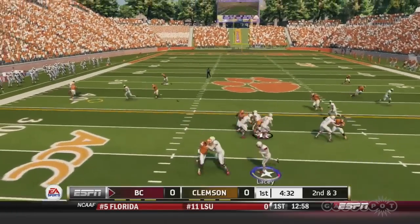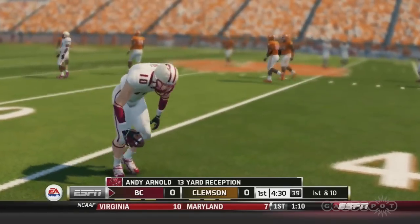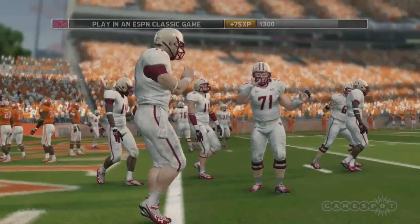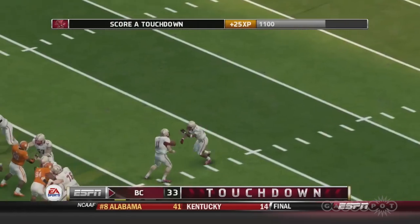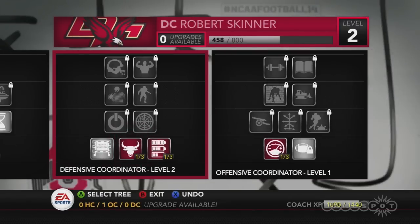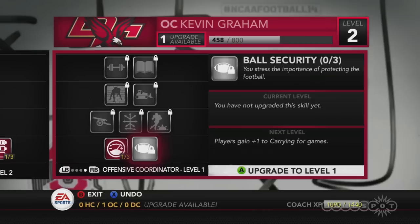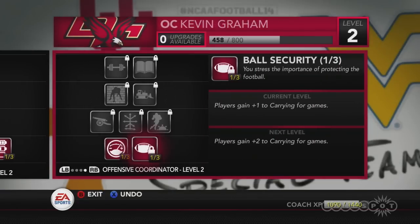NCAA Football 14 has fallen back on a trend that has infected this industry for the better part of a decade. Your dynasty coach earns experience points for your on-field accomplishments. Scoring a touchdown or forcing a turnover fills up the progress bar, and once you reach a new level, you unlock special powers on a skill tree. Although this does reward you for playing well, it feels like an exploitative way to keep you invested. Role-playing elements have been tossed into every genre, and their inelegant implementation in NCAA Football 14 feels like just another developer jumping on the bandwagon.